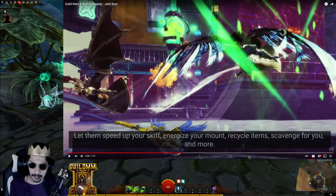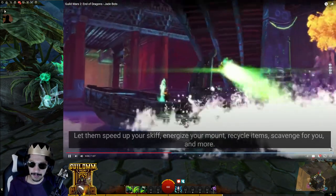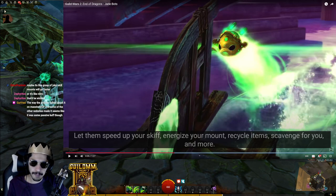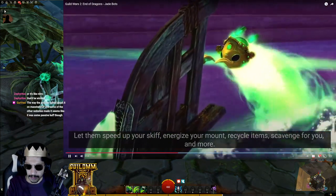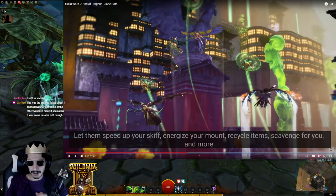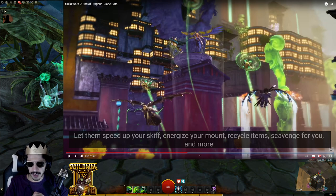Recycle items. So the subtitles say: let them speed up your skiff, energize your mount, recycle items, scavenge for you, and more. Recycle items — like salvage? Or do you feed it something and it gives you something else? I wonder if this is only if you're alone, and if it's a full party, can one person do it with the whole party, or only one person — AKA the driver — can actually speed up the skiff?